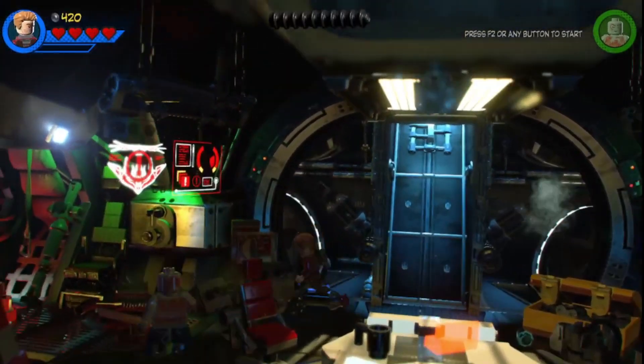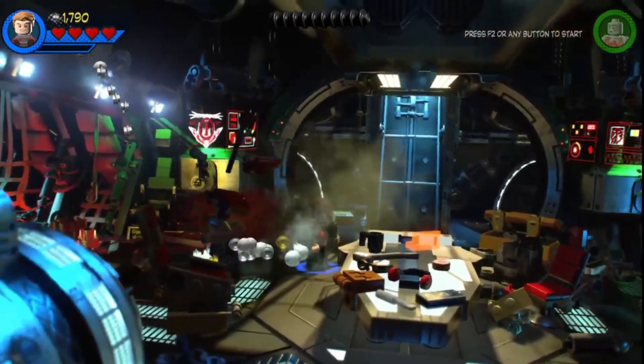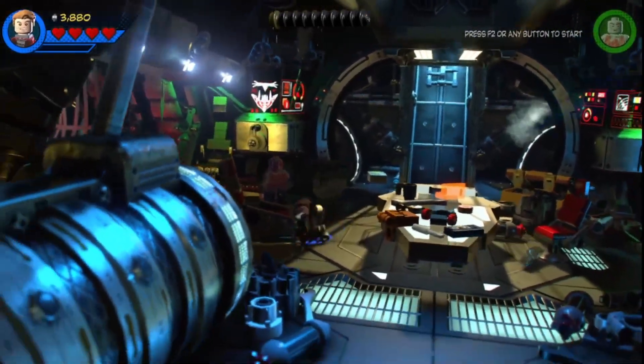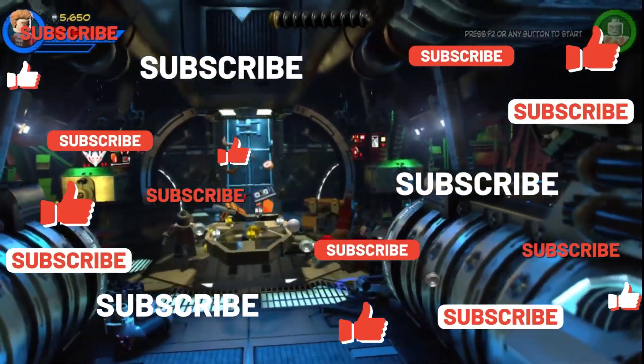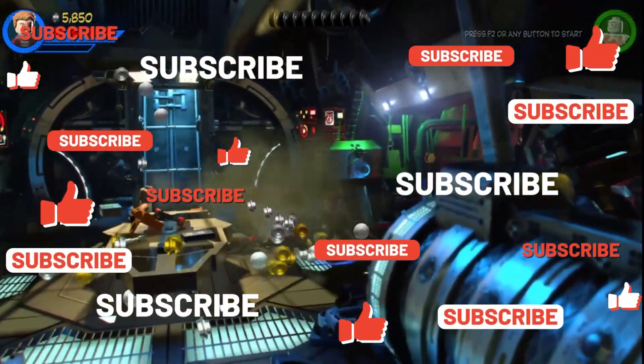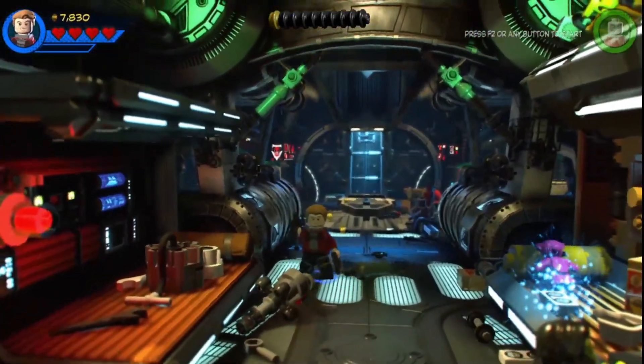Welcome, ladies and gentlemen, to the first episode of the LEGO Marvel Super Heroes 2 Walkthrough here on this channel. We're playing as Star-Lord right now. Kang is coming through and trying to invade, so we have to go through and stop him.